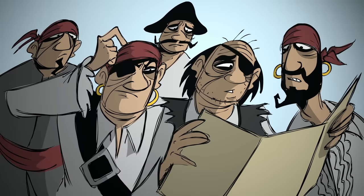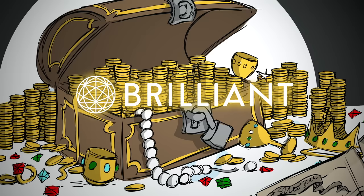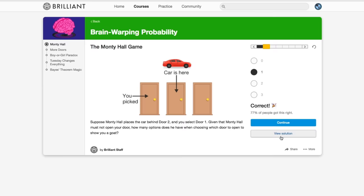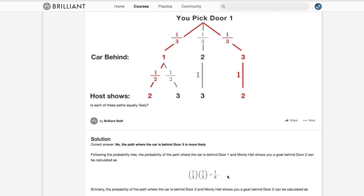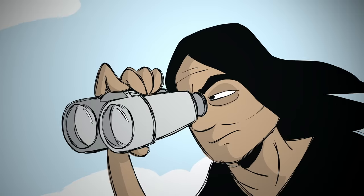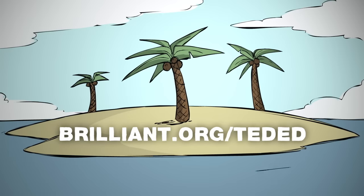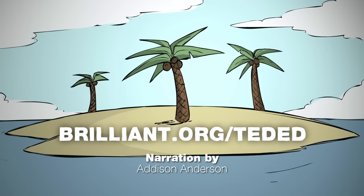We want you to be able to solve any riddle you encounter, and we have the perfect place for you to hone your problem-solving skills. Brilliant offers an amazing library of puzzles to help you master all kinds of problem-solving techniques. They take tough problems, break them up into bite-sized concepts, and help you build them back up into stunning solutions. Using Brilliant will help you apply new tools to novel situations and solve future TedEd riddles. Visit Brilliant.org slash TedEd or click the link below. Creating an account is free, but the first 833 of you to create a premium account through this link will receive 20% off the annual subscription fee.